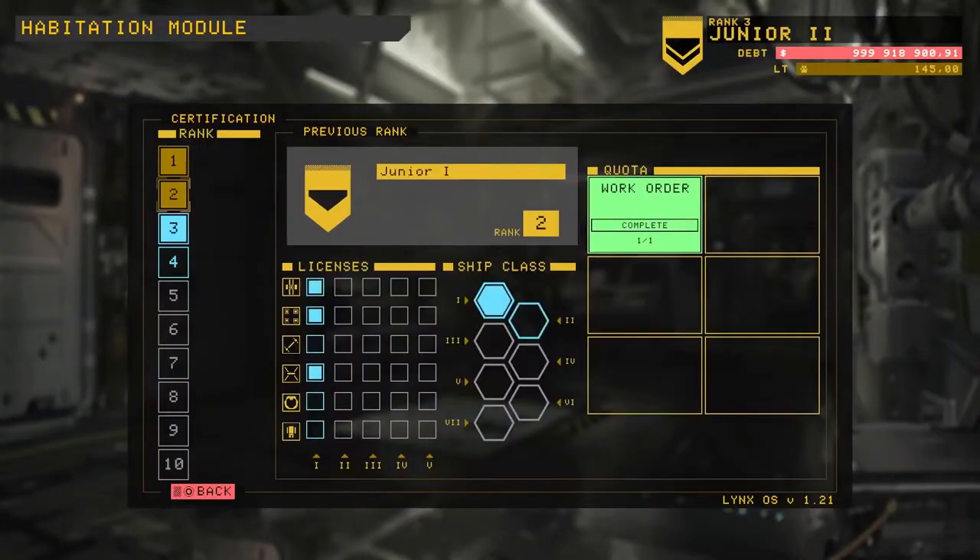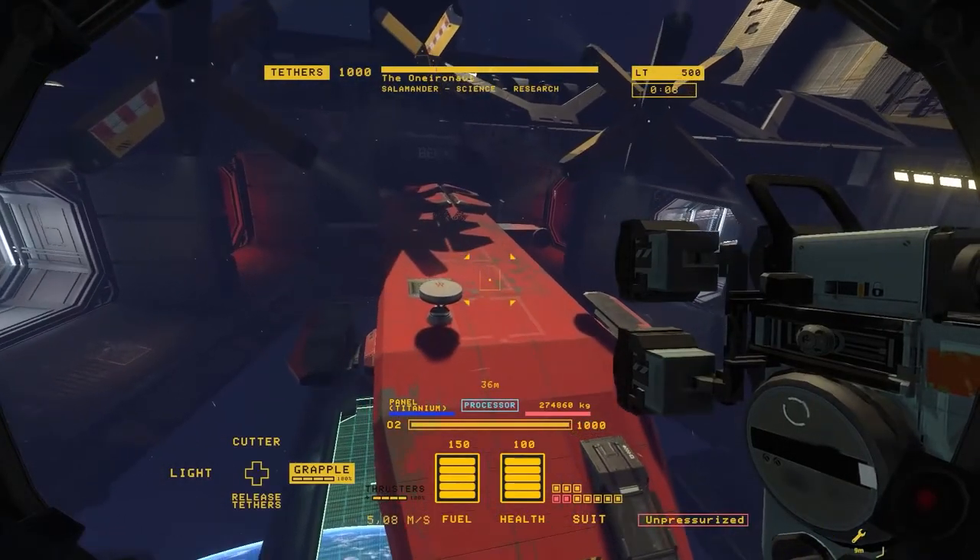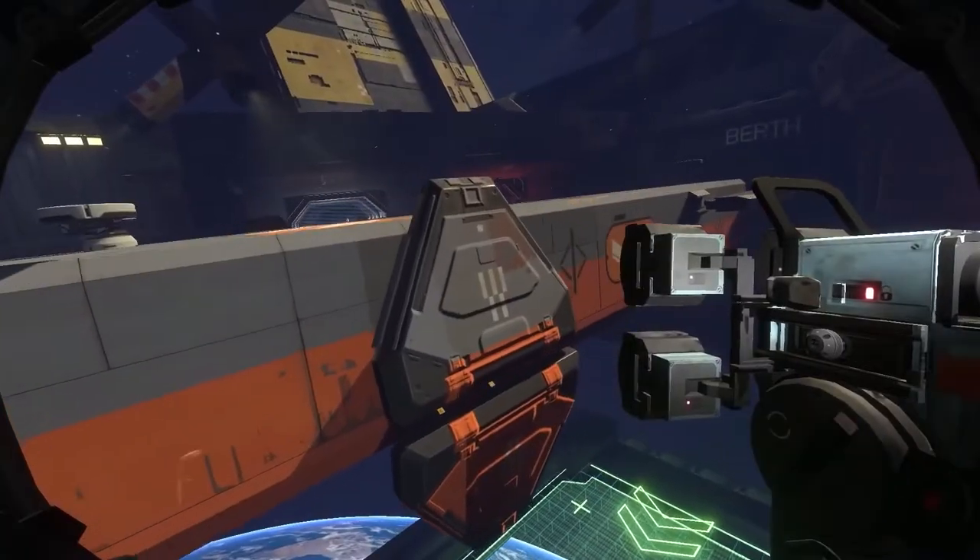Work orders also help you earn certification levels for better tools and upgrades, while unlocking bigger, more dangerous, and more valuable ships to salvage.